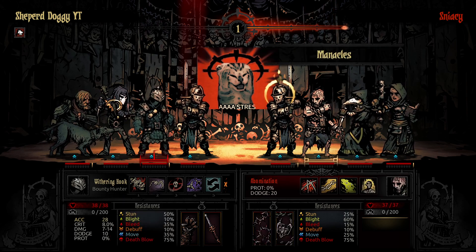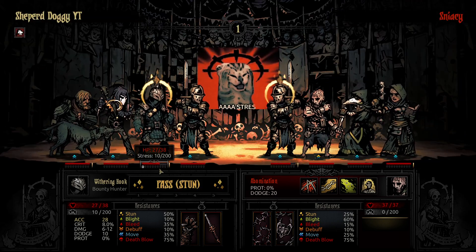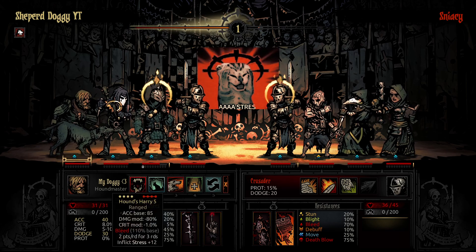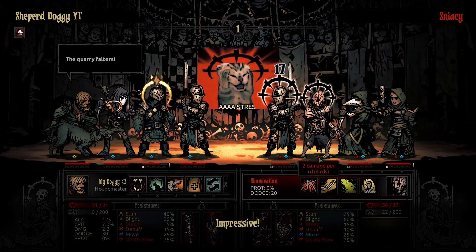If I had gone for a stun on the Abomination, that's risky, but it's going to work. If I had gone for a stun on the Abomination, I would have probably gone for the Finishing, because it would have dealt a lot of damage, but since that's not what happened, I'll just go ahead and pass, I guess. But we're going to drop a Hounzeri, and here comes the DOT.